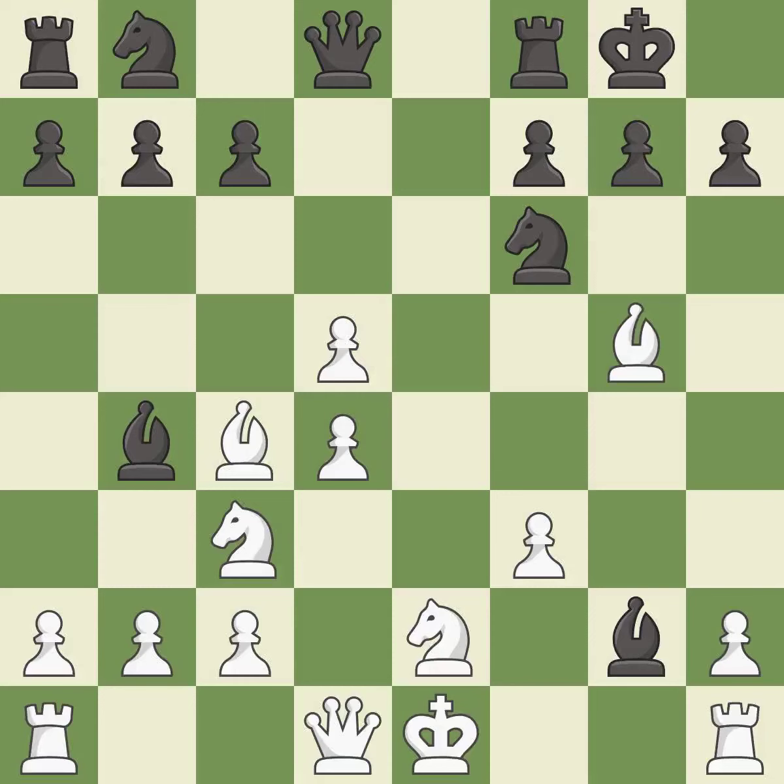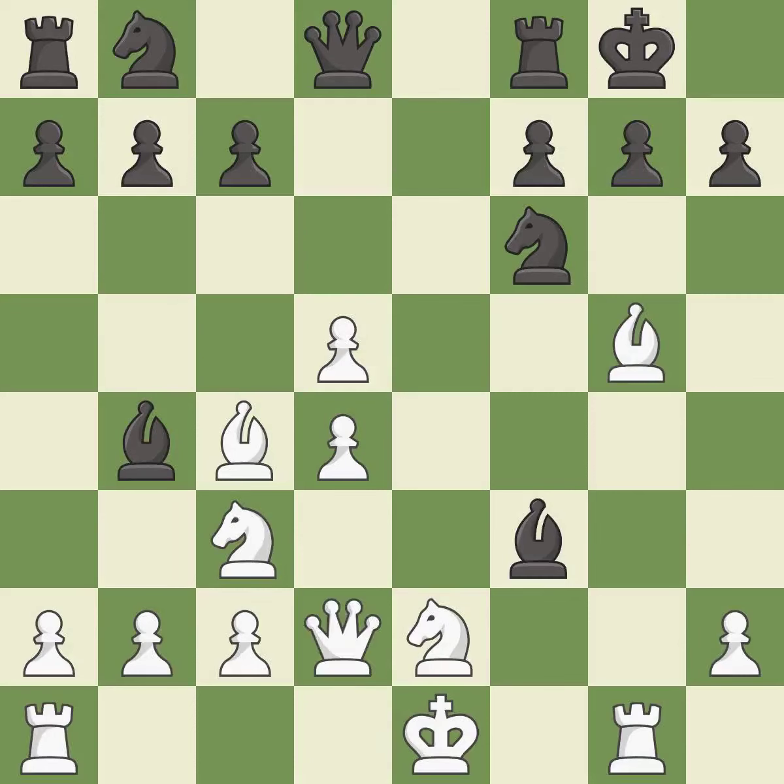This forks multiple pieces — it is best. This activates a rook by developing it off of its starting square — it is best. That was a free pawn — it is best. This activates a queen by developing it off of its starting square. This threatens to add pressure on a pinned knight — it is excellent.